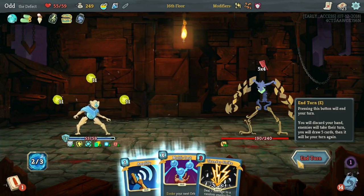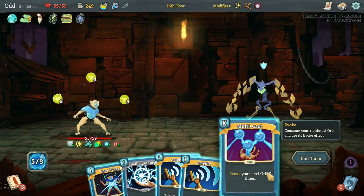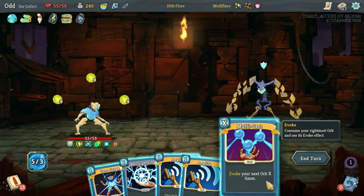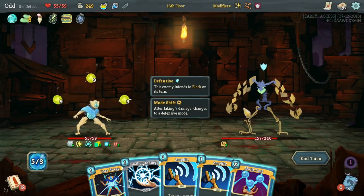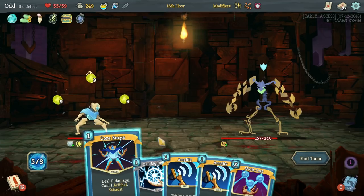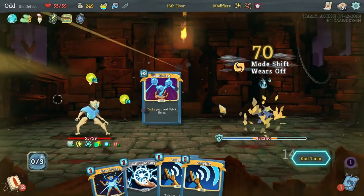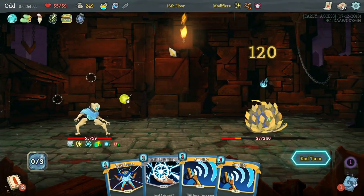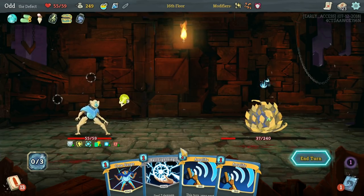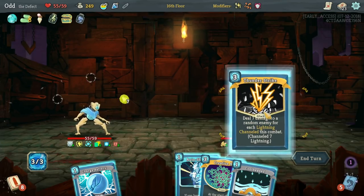I could even Multicast here if I want. So now these are triggering all the time. If I evoke this twice, it's going to take 32, which is pretty good. But I think we just leave these in here and carry over the energy. We still have two more Buffers as well. If I multicast this, 14 times 10 is 140. He doesn't die actually — because this would be evoked 10 times because of this. But that's a ton of damage. I think we do it, especially because he's blocking here. Either way, we're in a pretty good spot here. I think this is the play.